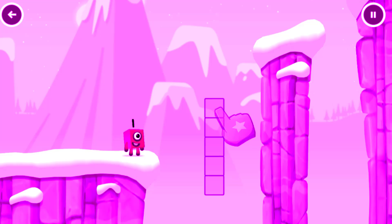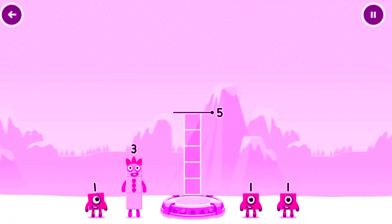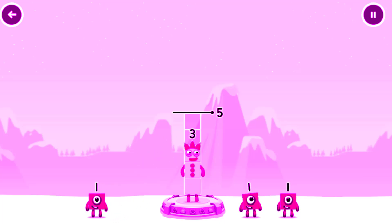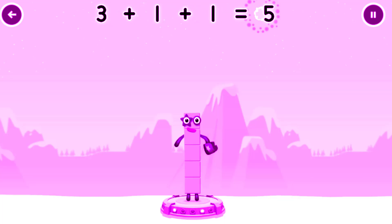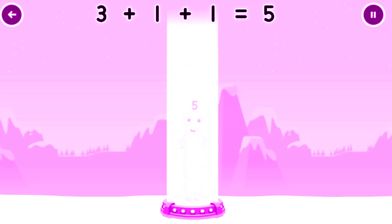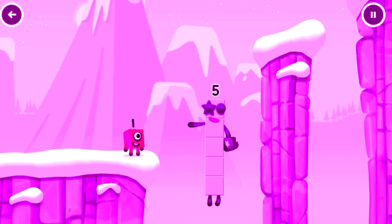Tap here. Add number blocks to make five. Drag number blocks into the middle until you fill all the spaces. You've solved it. Three plus one plus one equals five. Hey, five. Yes, you got it.